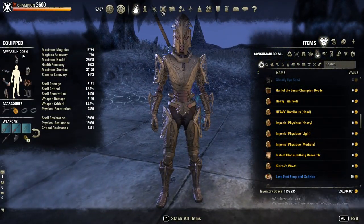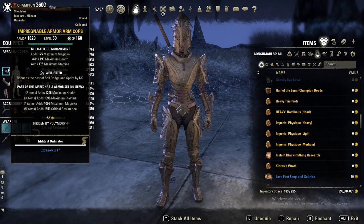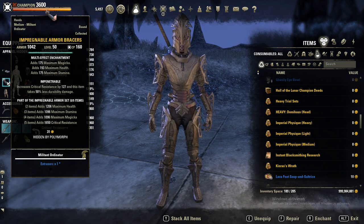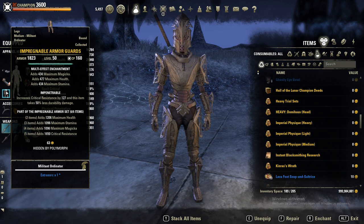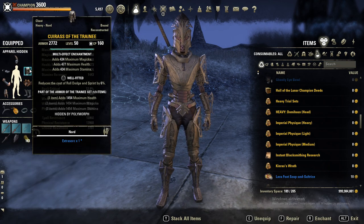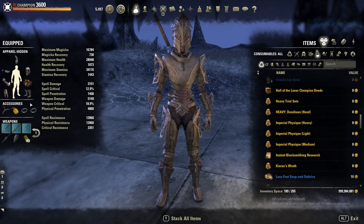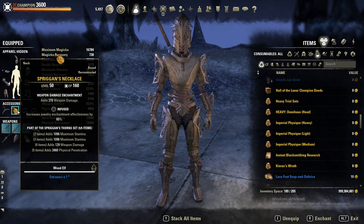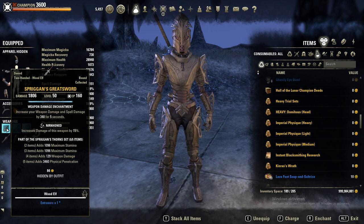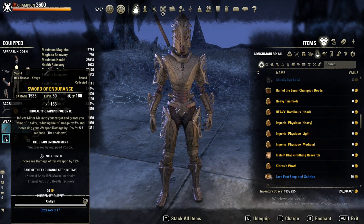First setup: five Impregnable Armor — three well fitted and two impen — with full tri-stat glyphs. One chest piece with training in heavy armor. Spriggan on the front bar with a 2H great sword in Nirnhoned. You could also use a maul for extra penetration, but I personally prefer the weapon damage for extra healing. Then Endurance on the back bar with sword and board.